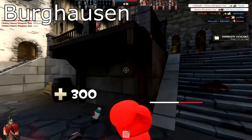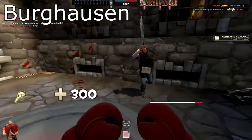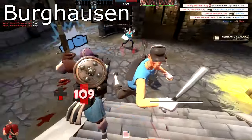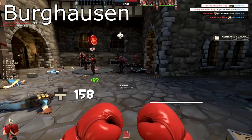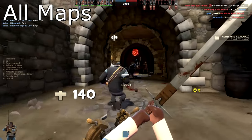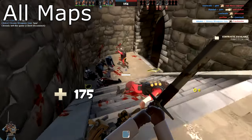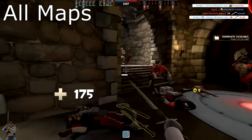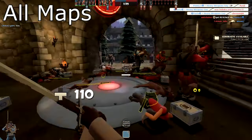Ladies and gentlemen, let's hear it for Borghausen — the first totally unique, non-reskin medieval map in 14 years. This map lives and dies by its medieval crowded-town aesthetic, and to my knowledge it is the first medieval attack-defend map with multiple stages. I could sing Borghausen's praises for days. For me it is a 9 out of 10. Overall, this summer update has the single most creative set of maps we've ever seen. It is a crime that we haven't gotten more Versus Saxton Hale maps, but it's not a deal breaker. The maps get a very solid 8.5 out of 10.